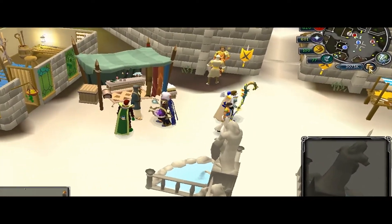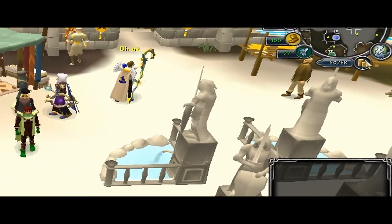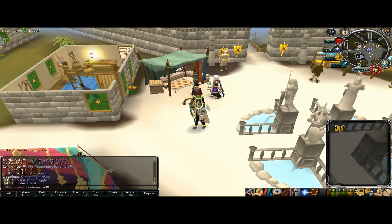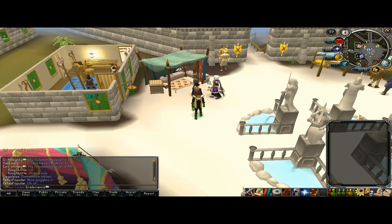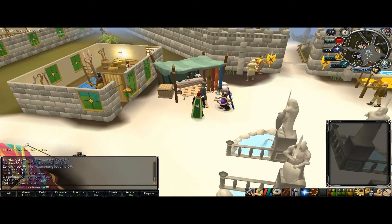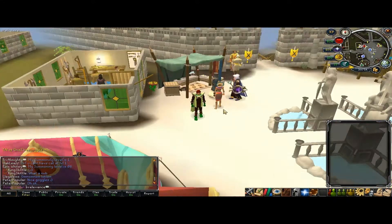They also have the new money pouch here. You can store money in here. When you withdraw it from the bank, it goes in here instantly, as far as I can tell. You can withdraw — let's go with 3M. They don't give a whole lot. Then you just right-click and put it in there. There's a nice animation showing how much you put in too, which is very nice. And if you die while having money in your money pouch, you do not lose it, no matter where you are. So that's a very nice addition.